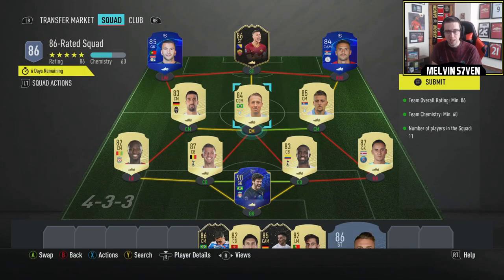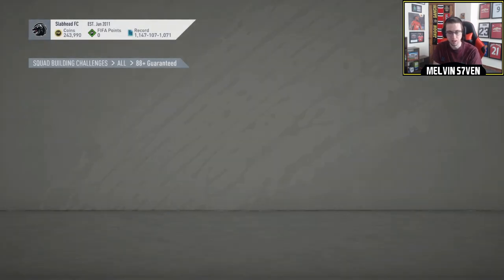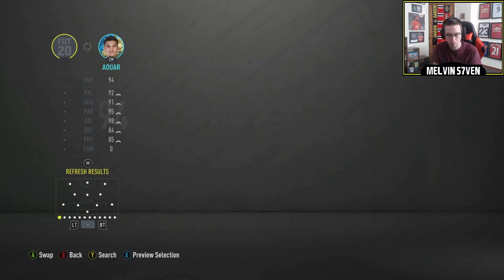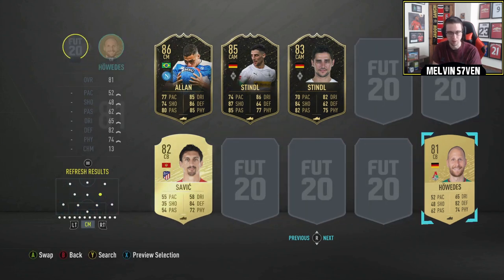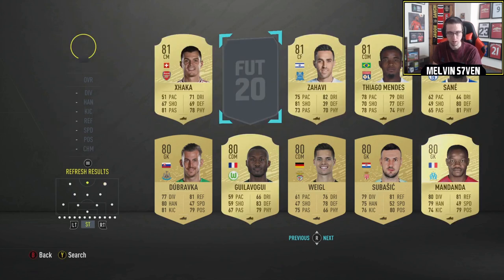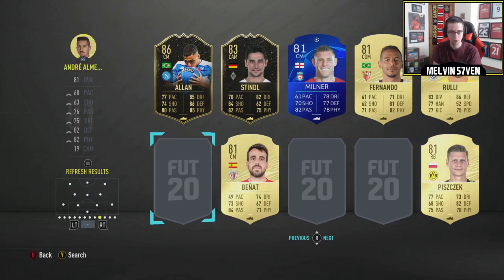So this is what we're trading in for the 86-rated squad. I've bought a couple of players — we've got an untradeable Allison, so we do get 5 88-rated players, that'll be pretty good. Now I just need to do the 82-rated squad — we only need 40 chemistry on that so I should be able to put it together right now. If I just throw in whatever I've got in the club, should be able to get the rating no bother. I honestly don't mind putting in a Stindl in-form — chances are I'll pack him again at some point.